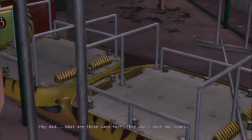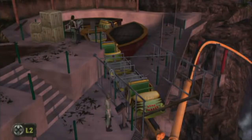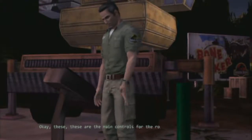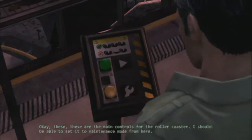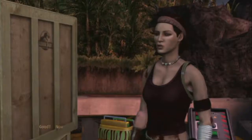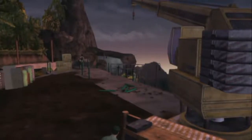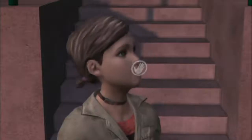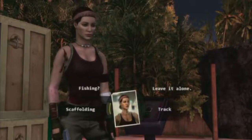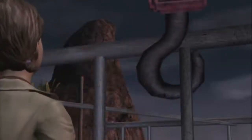Hey Dad, what are these cars for? They don't have any seats. My guess is those are utility carts. We've got to get them off the track and load in some cars we can actually sit in. Okay, these are the main controls for the roller coaster. I should be able to set it to maintenance mode from here. Hey, looks like the crane is functional. Good — now do something useful with it. Attach it to the scaffolding — we can use the crane to lift it off the tracks. Stand back, Jess.